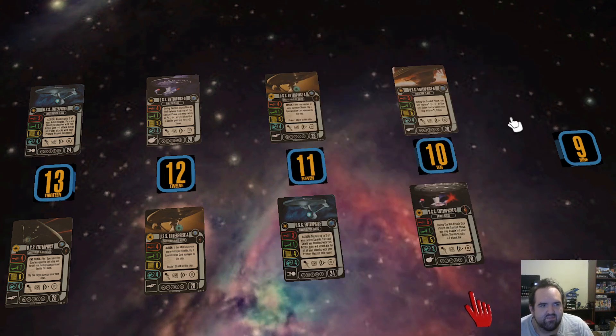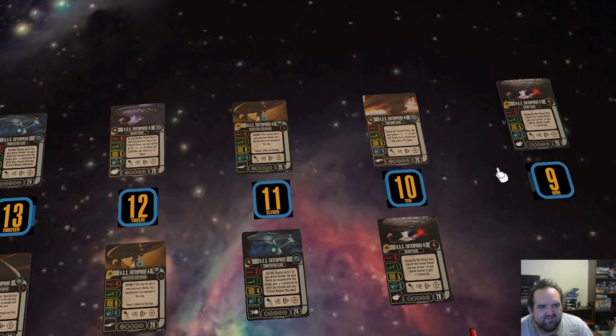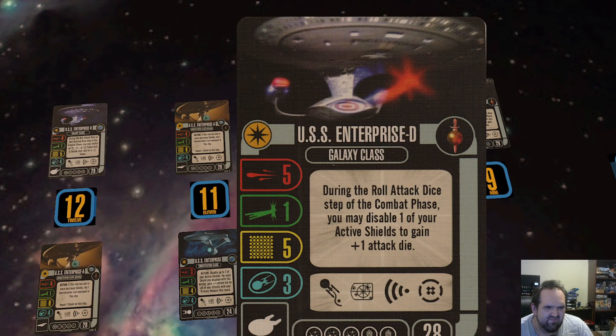My number 9 or 10 area is the Mirror Enterprise D. Way too many weapon slots, no tech slots, and it's Mirror, which means running anything Federation costs more or is outright banned if Federation-limited. The ability is okay, but it doesn't start with a lot of shields compared to many Federation ships. I don't know if I want to trade off what defense I have for one more attack die. I wasn't impressed with it in our Galaxy rankings, and it doesn't do anything for me now.